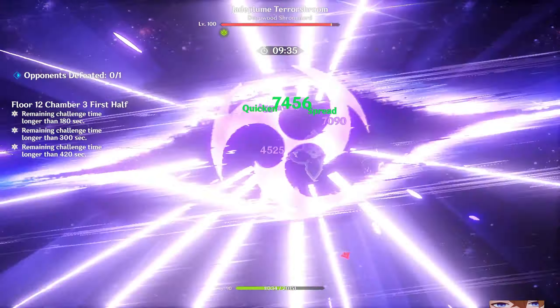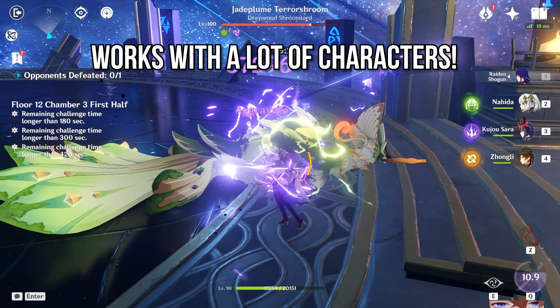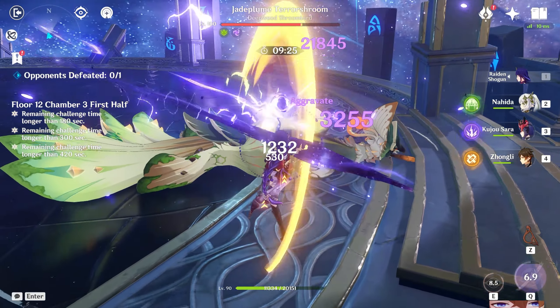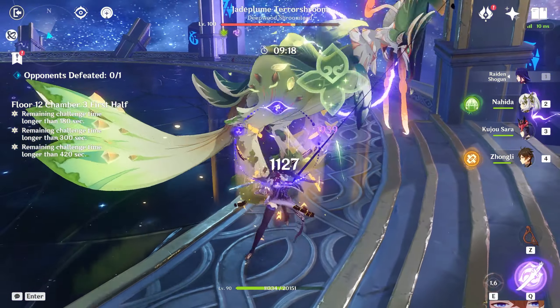Another great aspect of Raiden is that she's one of the few characters that works well together with Kujo Sara. Kujo Sara is a really cool character with a great elemental burst. Even though getting full value requires C6 Sara, which is definitely a barrier, being able to use Kujo Sara together with Raiden to create a fun team is a real highlight.